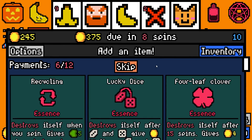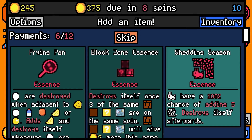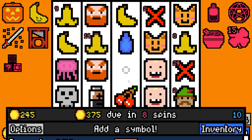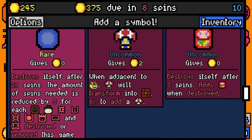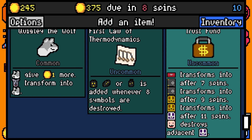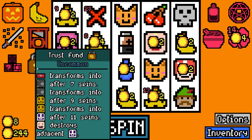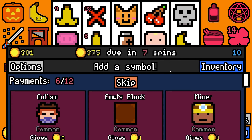We'll add instant ramen essence if I can remember to use it, and four leaf clover essence along with block zone essence. A frozen fossil is a no. Toddler destroys adjacent mega chests - that's a yes! We can add any chest now because it'll transform into a mega chest eventually, then the toddler can open them.